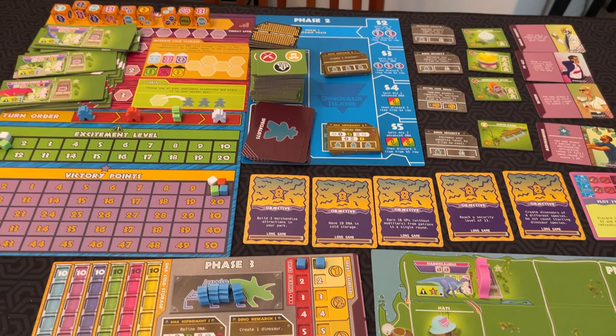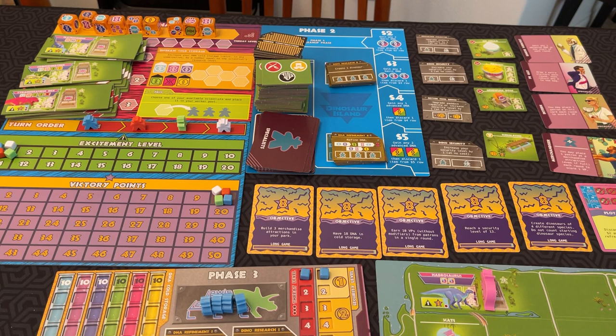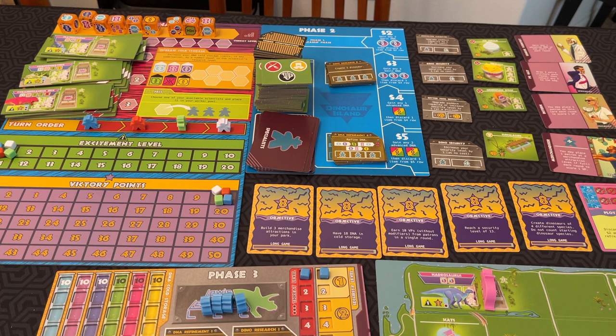In Dinosaur Island, you are trying to get victory points by building up your park and attracting visitors. The game is played in a series of rounds until the end of the game. In each round, there are five phases: Research, Market, Worker, Park Phase, and Cleanup Phase.